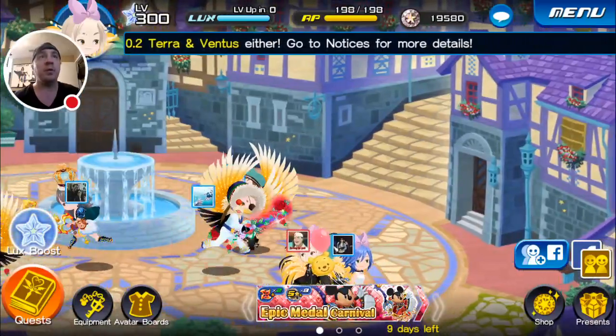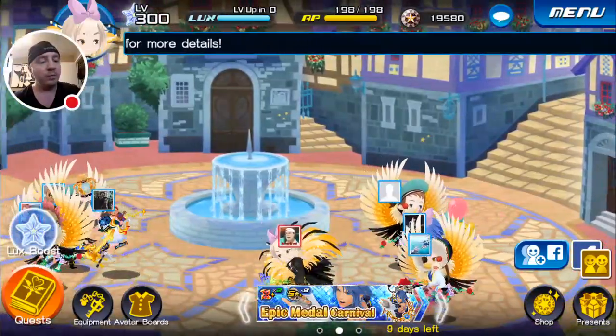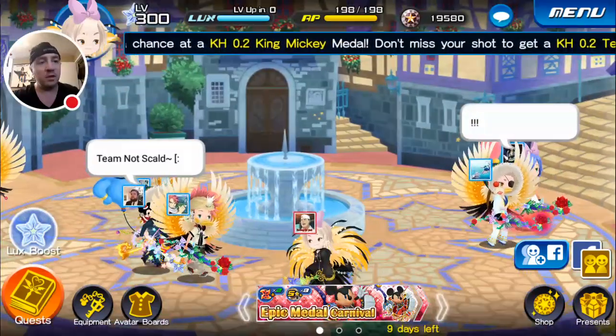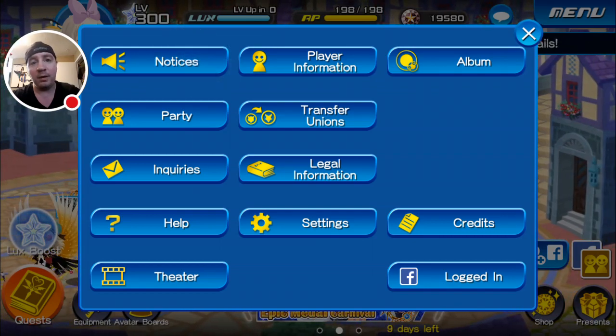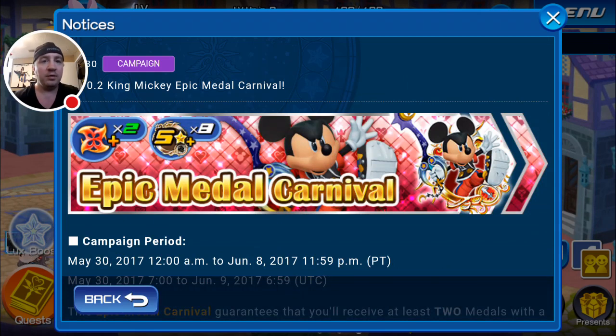Hey, how's it going everybody? This is the Erroneous One here with the new Kingdom Hearts Union Cross update video. We did get a new update from yesterday which coincides with the 0.2 Aqua Banner — they were saying there will be conditions to get a hold of that 0.2 Terra and Ventus medal. The second condition listed today is the 0.2 King Mickey.